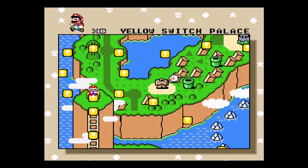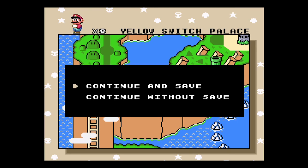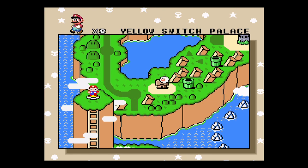I had to press the B button to allow that to continue. You can choose to continue or save — that will save the game. And hooray, that's the first Switch Palace done!